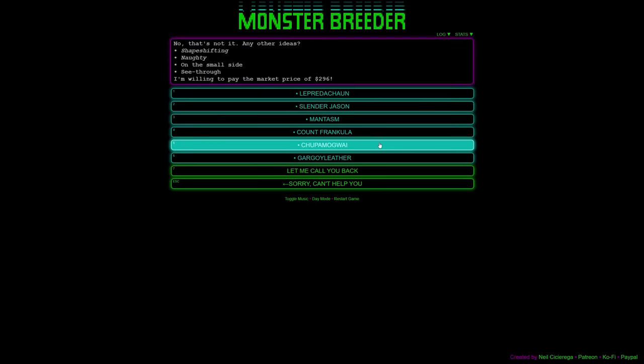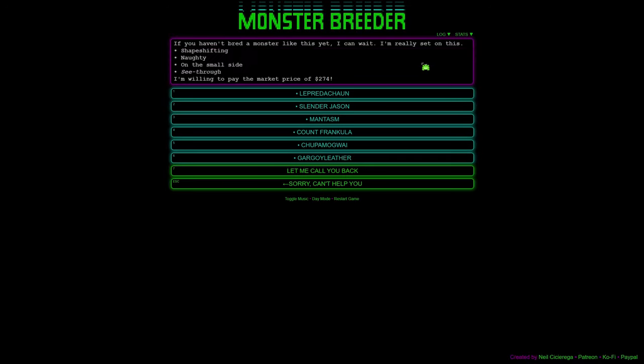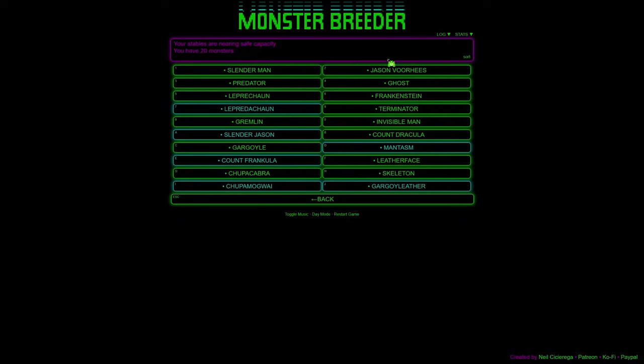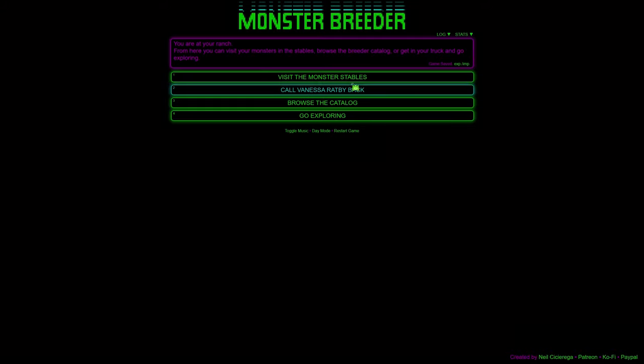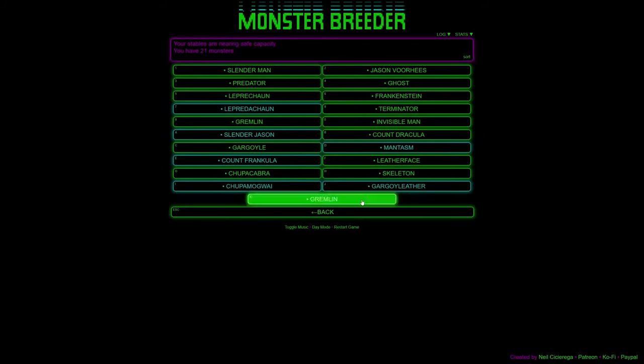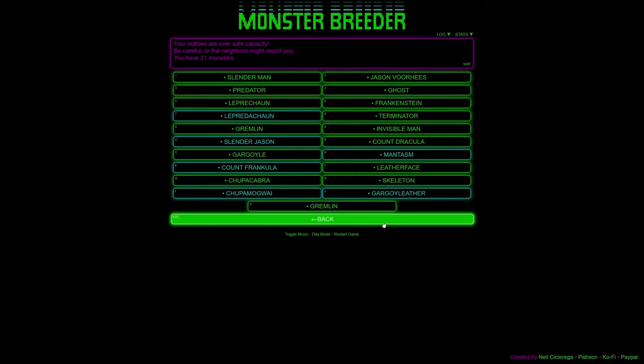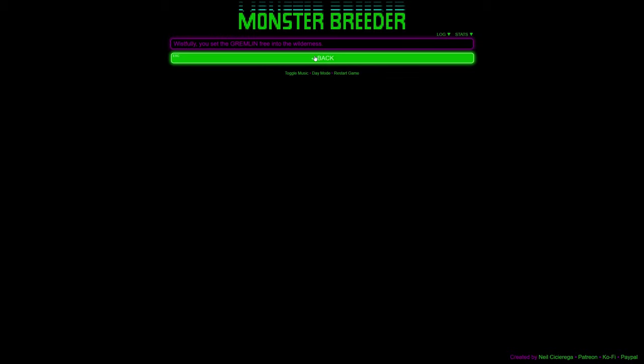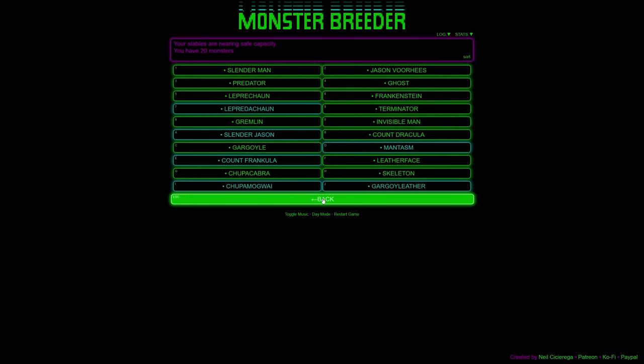She wants something shape-shifting, naughty, small, and see-through. That might be our Lepredicon — shape-shifting and see-through fits the Predator. Maybe it's the Chupacabra Mogwai? Let's try the Lepredicon — okay that wasn't it. Maybe they can ask for monsters we don't have, and this isn't always solvable. I also didn't write down what she wanted. I want to breed again — can I call her back?